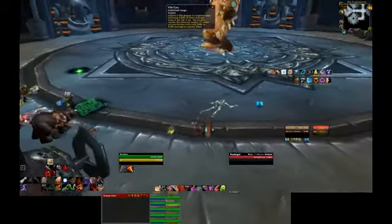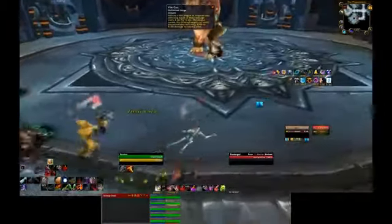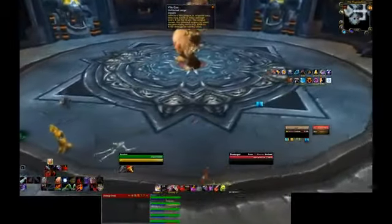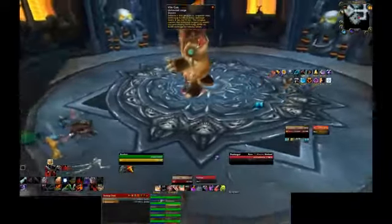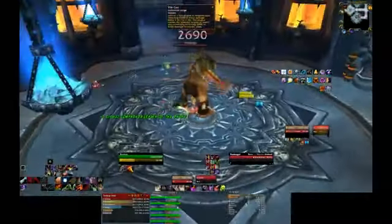Festergut and Rotface are the first two encounters in the Plagueworks, and they can be done in either order. After you defeat Stinky and Precious, the two mini-bosses with mechanics similar to that of Gloth in Naxxramus, you head left down the hall to reach Festergut.